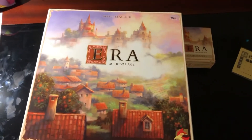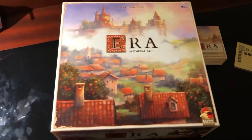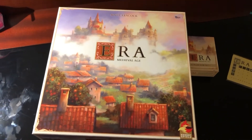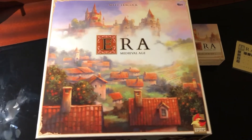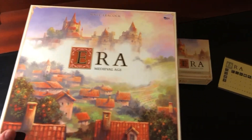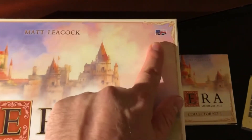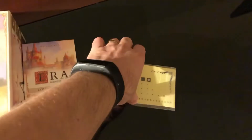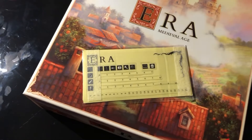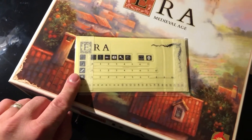I have to apologize for the lighting and the fact that I'm doing this one-handed since I don't have anything to hold the camera — I'm in a hotel room after all. But as you can see, beautiful box art to start with. Also note, this is the English edition. It came with a pack of stickers that they've recently added to improve the readability of the different player boards, and my copy did come with that taped to the side of the box.